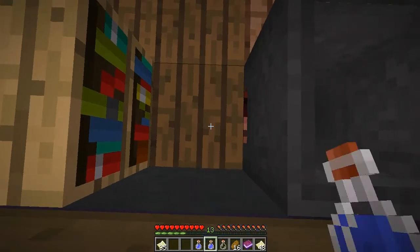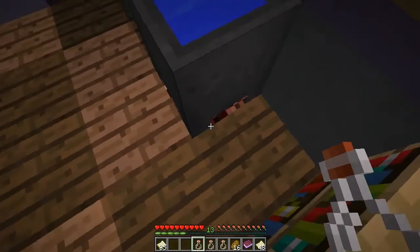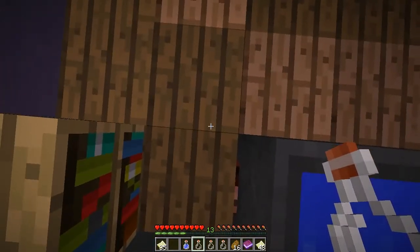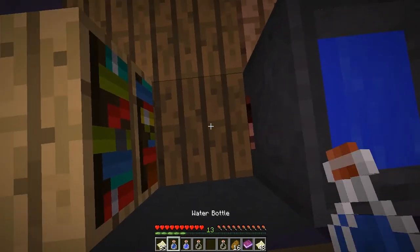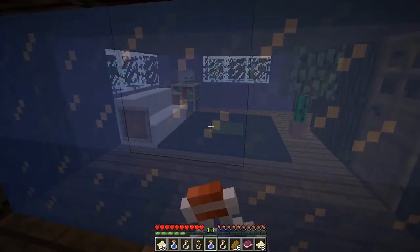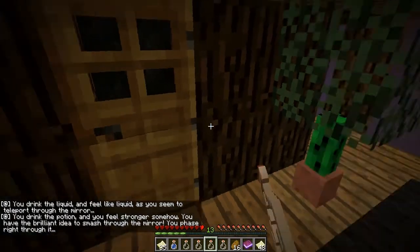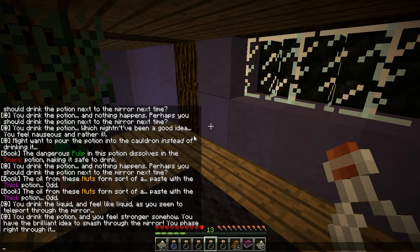Okay let's drink nutty, and there we go we drink the thick one. Do I just drink this? Teleportation potion! Oh my gosh, what on earth?! You drink the liquid — it seems to teleport through the mirror. You drink the potion, you feel stronger somehow, and have a brilliant idea to smash through the mirror — you phase right through it!